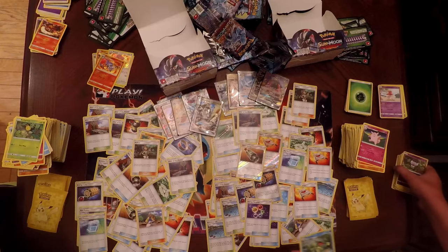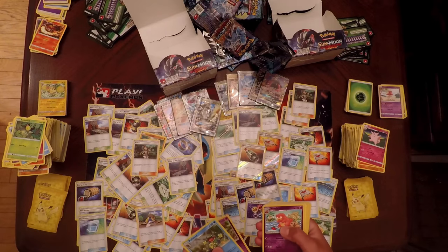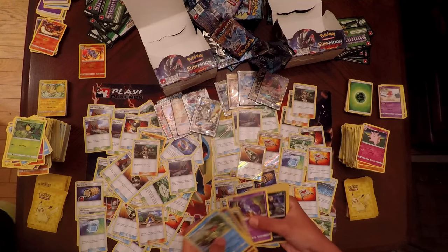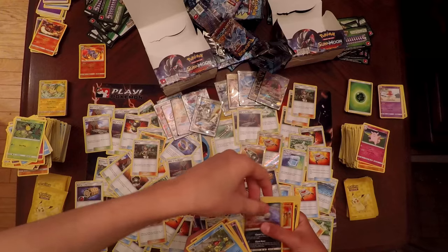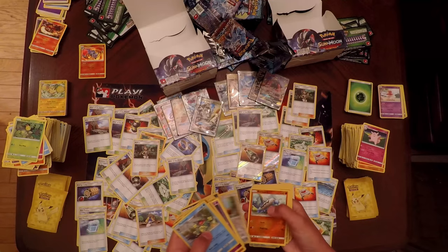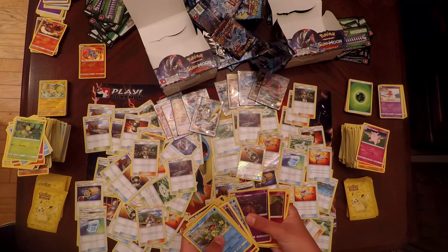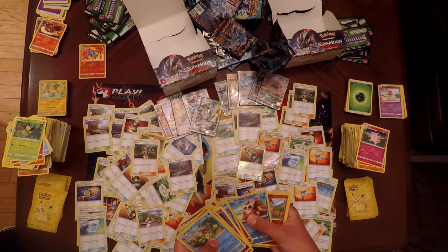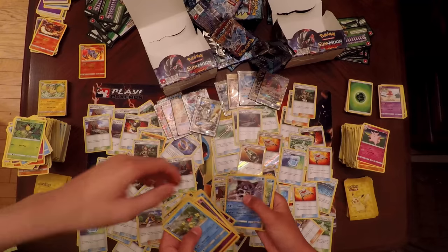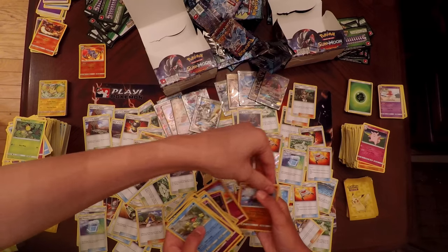Final recap of my Reverse Holo pile: Politoad, Gothia, Slowbro, Minior, Talonflame, Oricorio, Pangoro, Mudbray, Absol, Chandelure, Rukumi, Blissey, Probopass, Murkrow, Watchog, Barboach, Vanilluxe, Trevenant, Jangmo-o, Garbodor, Cottonee, Sudowoodo, Delibird, Machop, Heliolisk, Gotharita, Glalie, Politoed, Whirlipede, Patrat, Gothitelle, Comfey, and Gliscor.